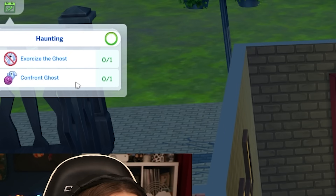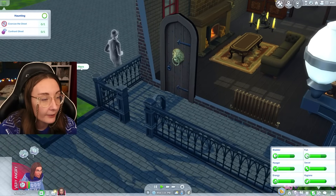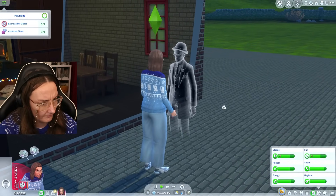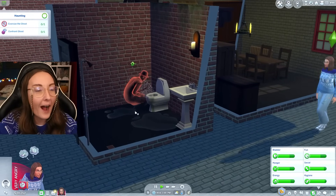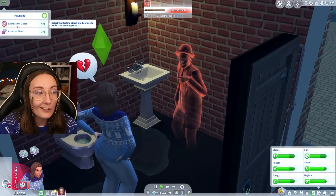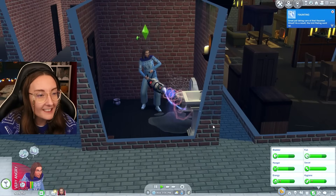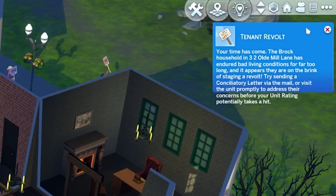He's not even a tenant. Exercise the ghost or confront the ghost — I am absolutely going to confront him. I am ready to fight at any given opportunity. Get out of my house! What are you doing with your feet? He looked like he was doing a little jig. No, I will not stand for this — how dare you fix my toilet? I've given you two chances. Third strike and you are out. I am going to exorcise you. 400 simoleons and I'm now scared of ghosts. Dead in revolt — it's happening.